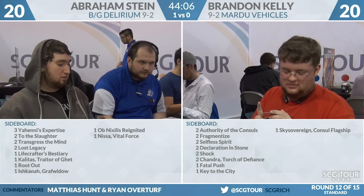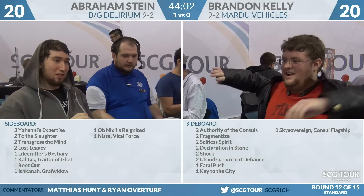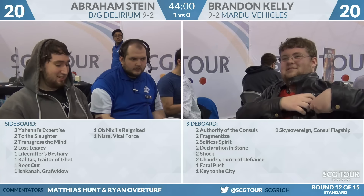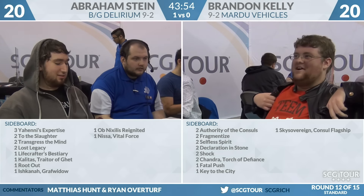Over on Abraham Stein's side — if you want to talk about a deck that wants to just trade favorably, Black Green is a great place to be. Yahenni's Expertise, To the Slaughter, Transgress, Lost Legacy, Lifecrafter's Bestiary, Kalitas, Rudeout, Ishkana, Ob Nixilis, Nissa. There's a lot to like. Kalitas and Ishkana are both great — large bodies with relevant abilities. There's a good argument for Ob Nixilis as a redundant removal spell to keep up on cards. This is the first time Yahenni's Expertise on the sideboard looked excellent — I'm really excited about that card here.